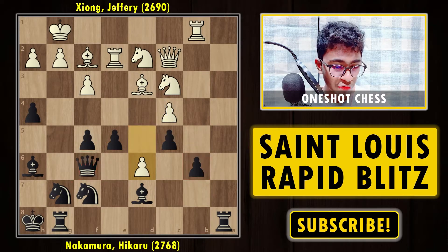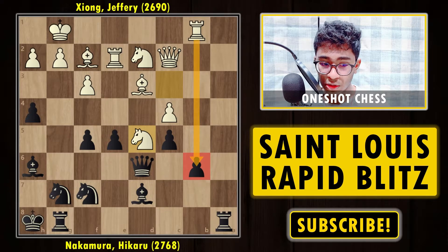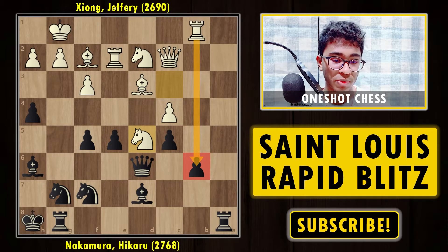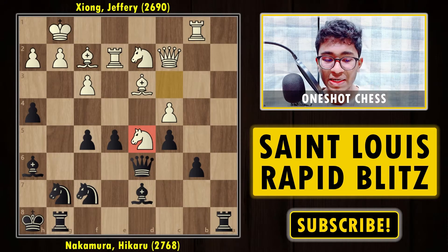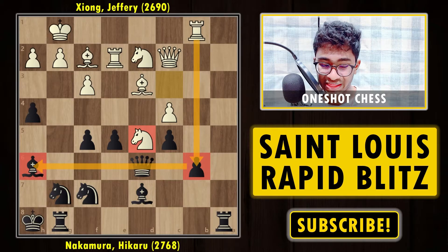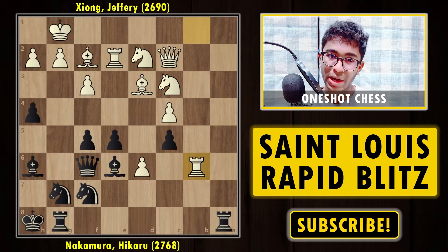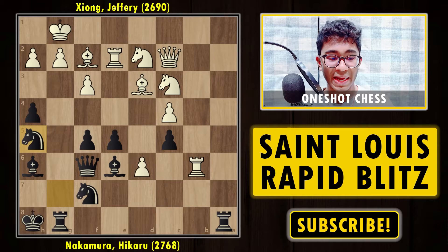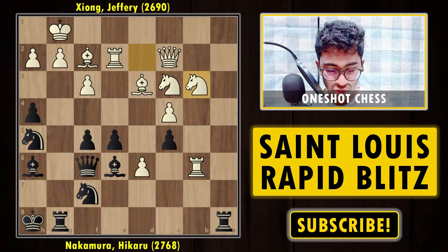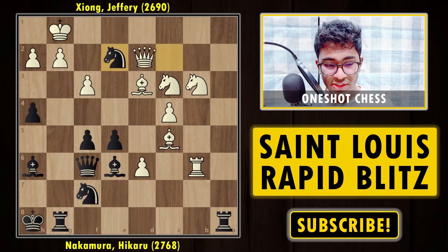The d6 move is brilliant because it's not easy to find — you're giving up your connected passed pawn, but in exchange it blocks the connection to b6, leaving b6 simply hanging, and creates a great square for the knight on b5, which hits the queen. For example, if you try to capture the pawn with the queen, Ng5 and this pawn is hanging. Black played Be6 — not the most accurate, but understandable in a rapid game. Then Rxb6, Nh5, Nb3.